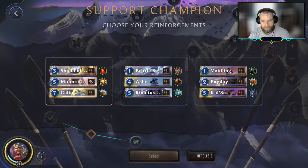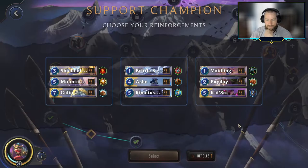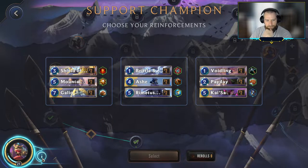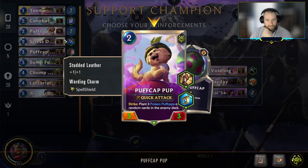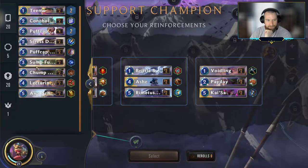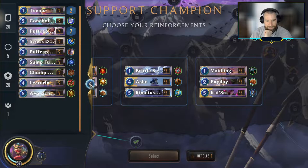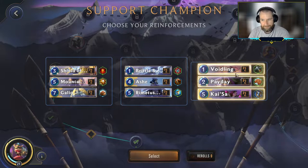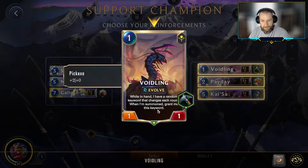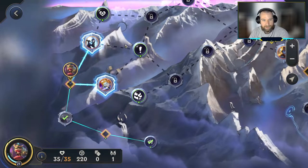Galio's not quite what we're looking for. Kaisa could work — she's got the reduced cost thing. We have Teemo for Elusive, Puff Cat Pup has Quick Attack and Spell Shield — that's three keywords. This guy has Fury, so I think we could build towards Kaisa. I really like that she's going to be cheap here. The Paydays are something to do with our mana, and the Voidling is a nice blocker — three attack for one mana. I think we're in pretty good shape.